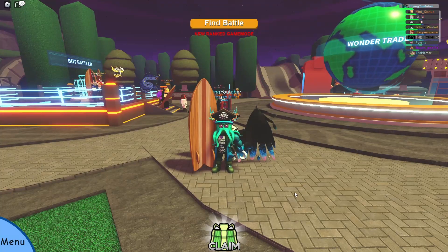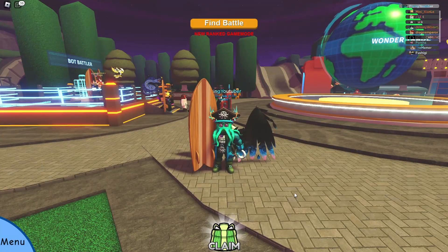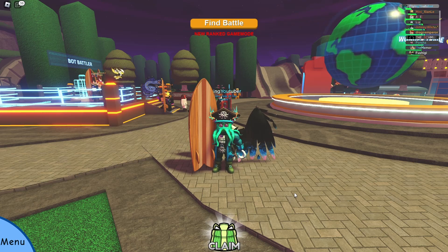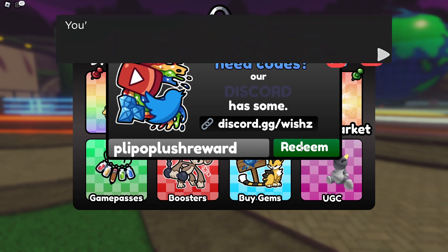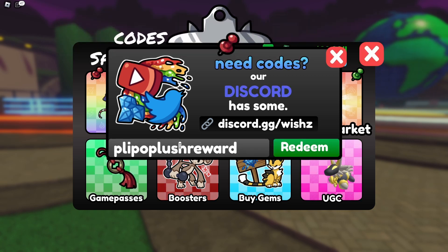The plushie goes off sale in one week, and as a celebration of the Plippo plushie, I will be doing a PvP video with the Plippo plushie codes. The first code for selling 200 plushies is Plippo Plush Reward, which gives you a Plippo with 4 moves it can't normally learn.